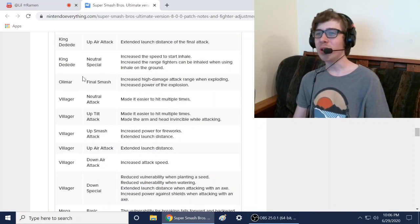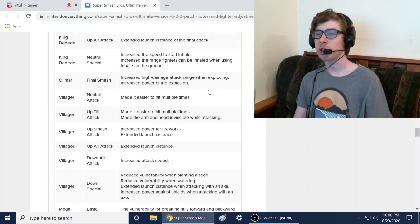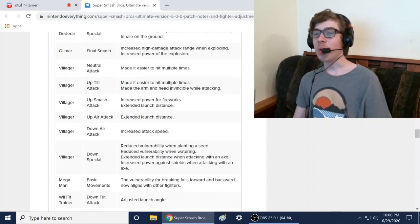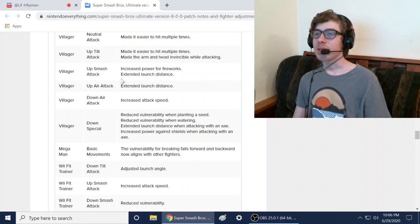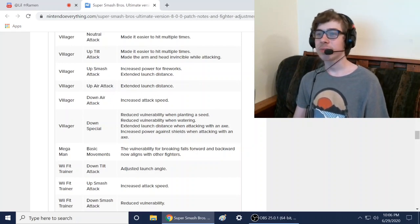Olimar's final smash got buffed: increased high damage attack when exploding, increased power of the explosion. Villager got buffed: made it easier to hit multiple times, increased power for fireworks, made the arm and head invincible when attacking for the up tilt attack, extended launch distance on up air, and increased attack speed on down air.